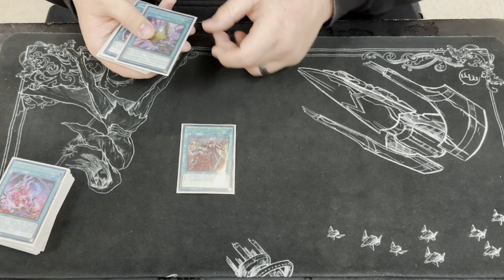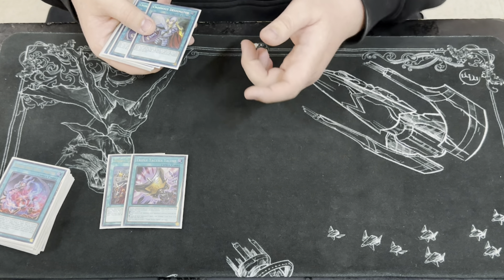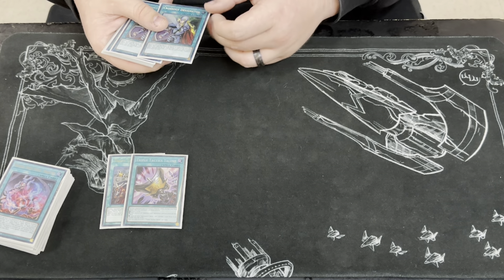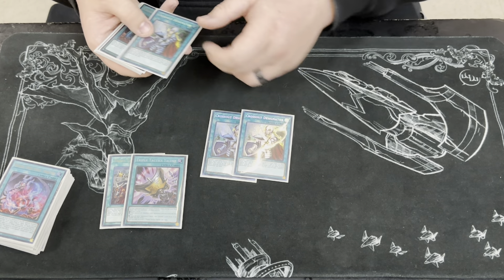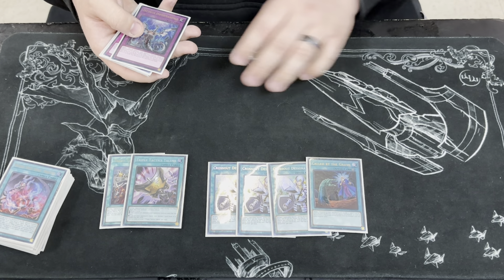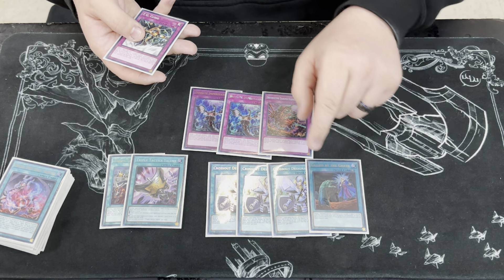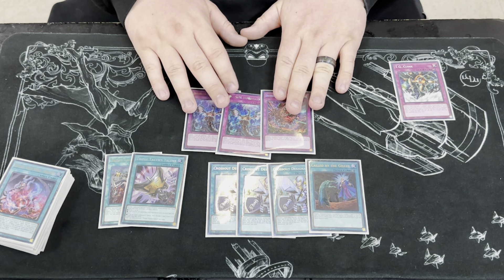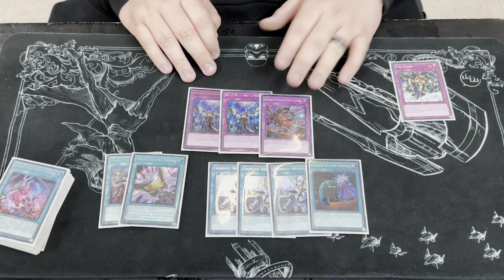I run one Thrust and one Talents just to recover if I need to or stop my opponent. The combo is fragile, so if you get stopped on the combo, you're doing everything you can just to get to turn three — you're probably not going to set up a crazy board. The Thrust just puts you on turn three if you need it. Same thing for the Crossouts and Called By — you're just trying to protect yourself as much as possible. I also run double Imperm. Karma Cannon is the primary search off of Thrust if I get stopped on my turn. A lot of people don't play around it, especially game one, so it got me to turn three a lot today.